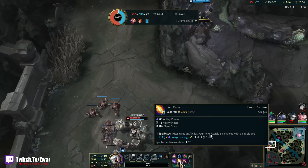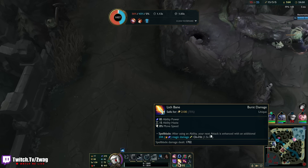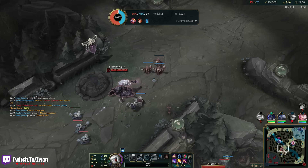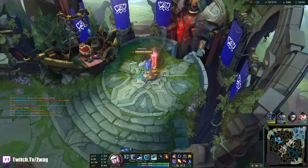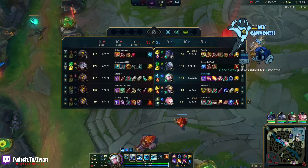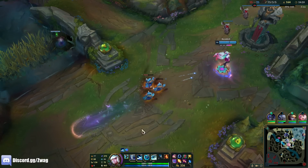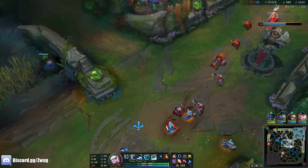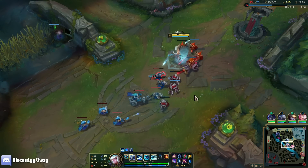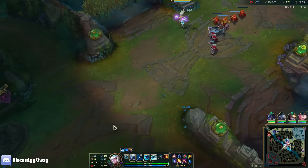Lich Bane is doing more damage than Luden's so I wonder about the build order. I still don't think Lich Bane would be good first because you need the mana, but Lich Bane is definitely a must-build. I'm so glad they reverted all the changes they did to Janna. This passive is so much better than the other one that just gave move speed. I haven't been able to play Janna mid like this in years.